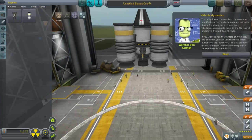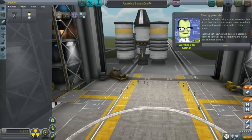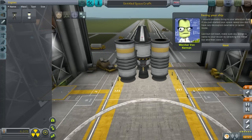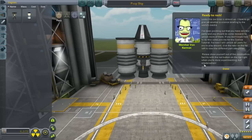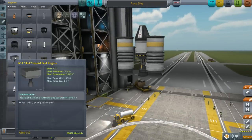Your ship looks interesting. If you want to modify the order which parts are activated during flight, click and drag them in the stages. If you want to see centers of mass, lift, or thrust, I know that's down there. Saving your ship — wait, this is my ship? Going to get me somewhere? Should probably bring attention that you just started a space career — decouplers aren't available in career mode. Last but not least, make sure you assign a name to your vessel. Poop Ship, because this looks like a pile of poop.